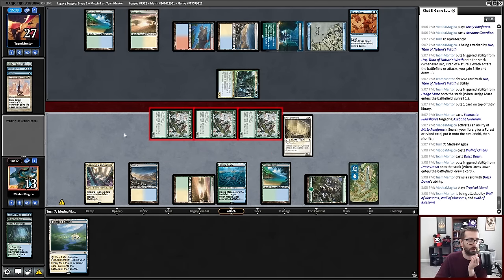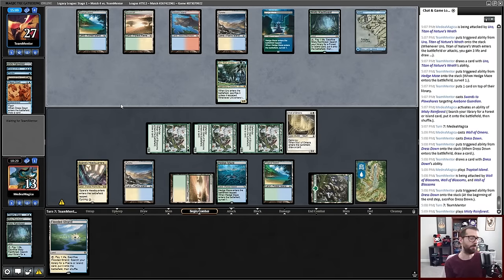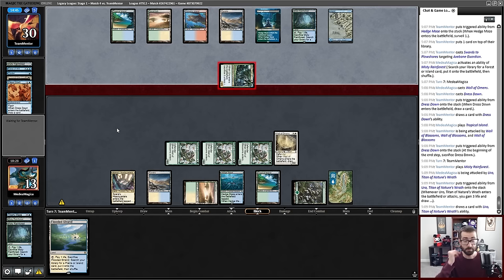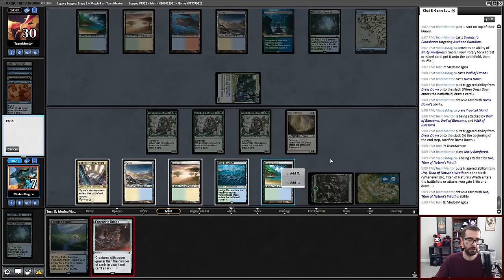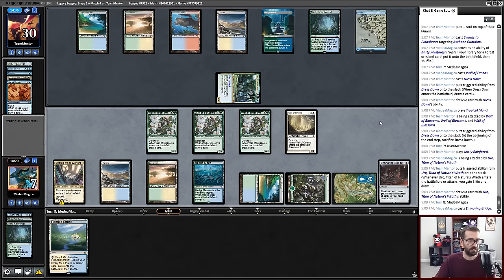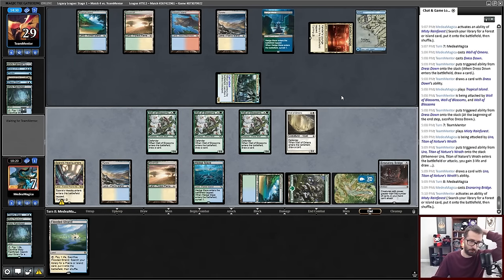We're going to get in for three creatures worth of damage here because that joke is never not going to be funny. I'm going to take six more. These Uro triggers are so much card advantage. My big issue is that my good top decks aren't going to beat my opponent's cards — Force of Will and Leyline Binding both beat this. This is what I want conceptually. But I think this just gets Leyline Binding, and then I am in the Abyss, losing one creature every turn, walking further and further away from the combo.